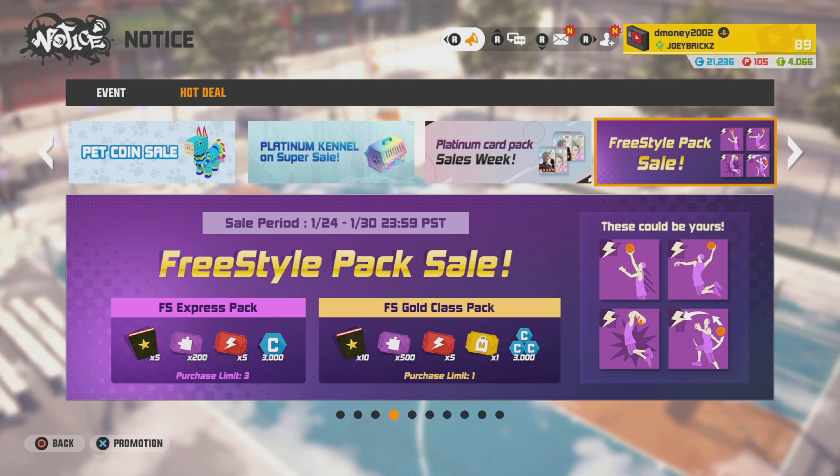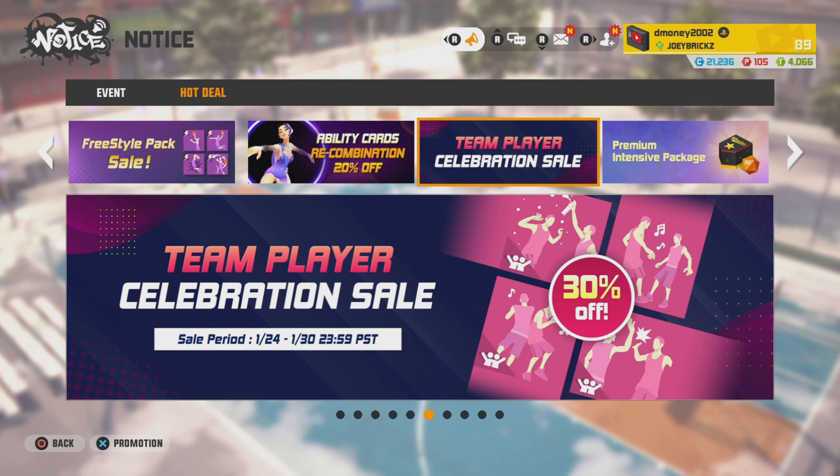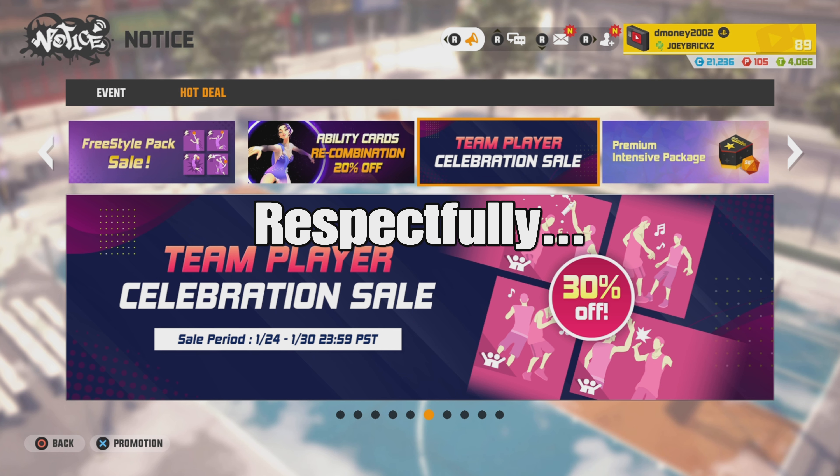Next is the Freestyle Pack Sale. You've got the FS Express Pack at 149 P, which gets you 5 Intensive Notes, 200 Freestyle Puzzle Pieces, 5 FS Gold Tickets, and 3,000 Coins. Then there's the FS Gold Class Pack at 299 P, which nets you 10 Intensive Notes, 500 Freestyle Puzzle Tickets, 5 FS Gold Tickets, 1 Mileage Ticket, and 3,000 Coins. Next is the Ability Card Recombination 20% off sale — when combining gold and platinum cards, if you don't like the card they give you, it's 20% off to re-roll. Last sale is the Team Player Celebration Sale — those team celebrations are now 30% off.